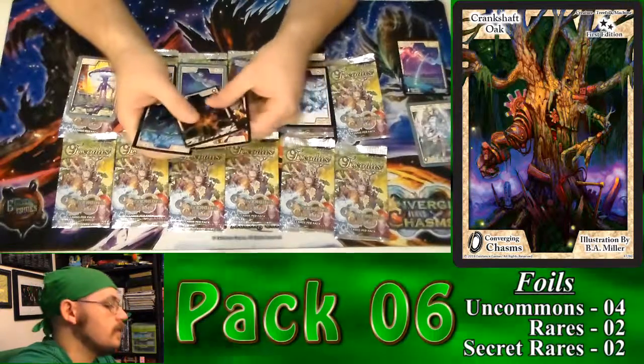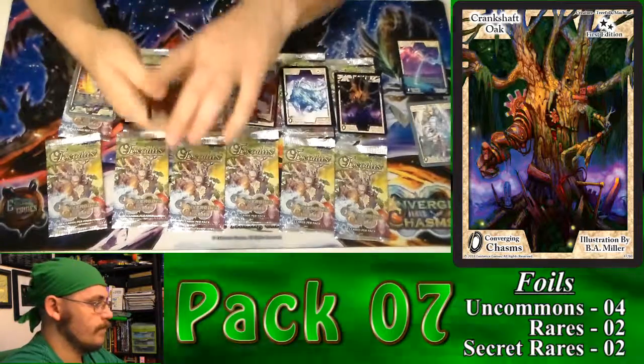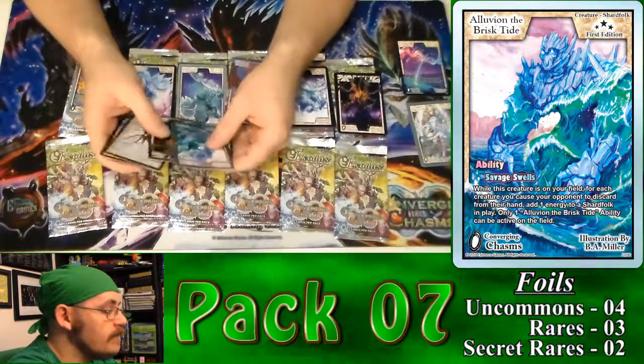Crankshaft Oak. Part of Step. Let's see what good ol' Pack 7's got for us. All right, and it is AluVision the Brisk Tide. I've got a number of these guys.